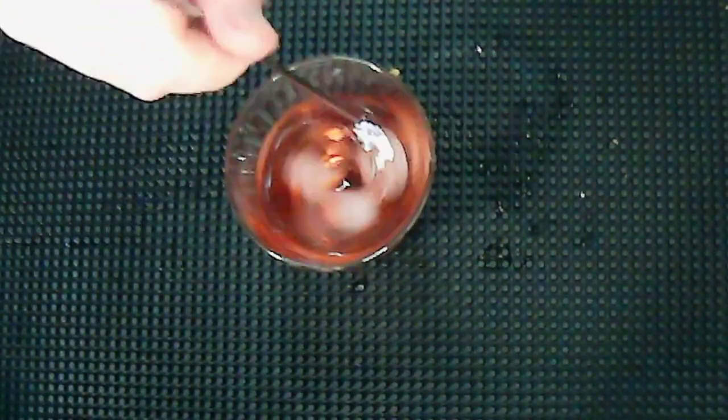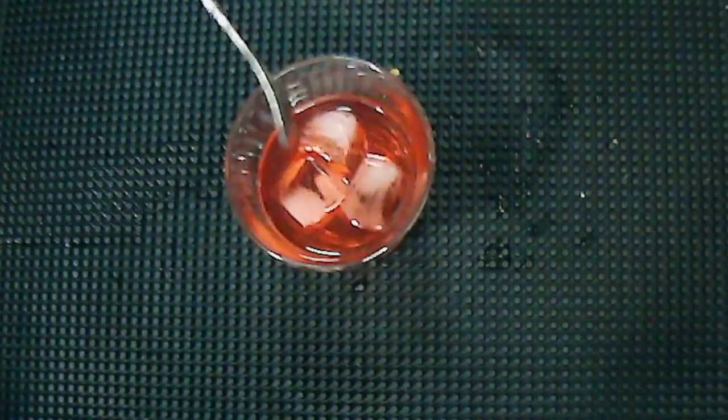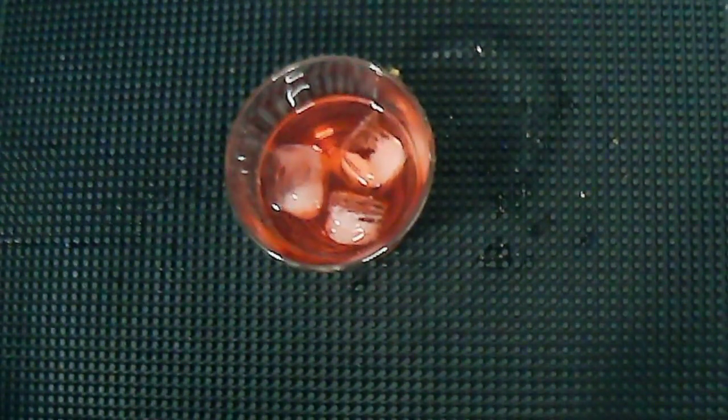A little absinthe goes a long way. And that's it — the Dread Pirate Roberts. But how does it taste? Well, I'll tell you, it's bitter. And that's to be expected, because what we've done here is we've made an old fashioned but left out the sugar. Usually an old fashioned wants some simple syrup, and I think that's really going to make a big difference here. So I'm going to go ahead and make an executive decision and add a couple bar spoons of simple, just to offset some of that absinthe-whiskey bitterness.